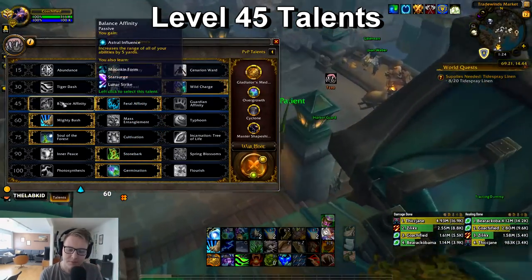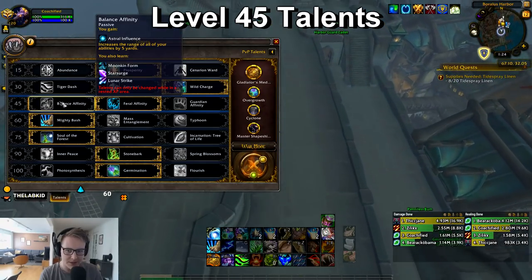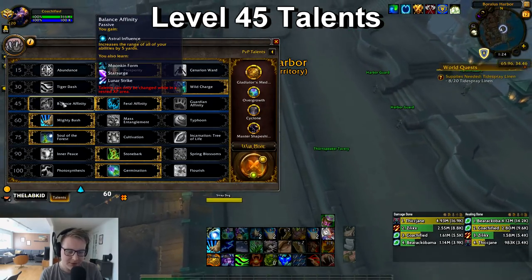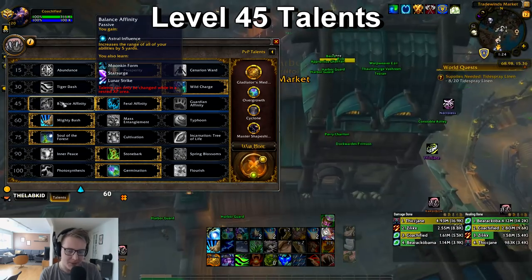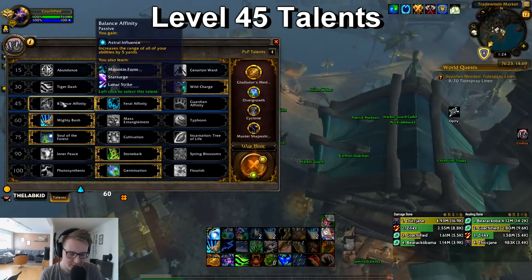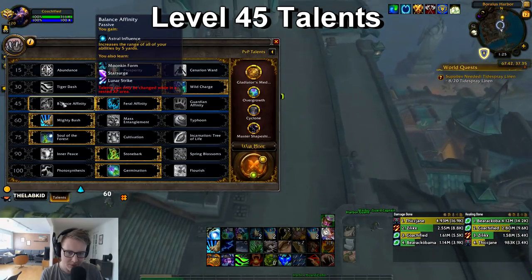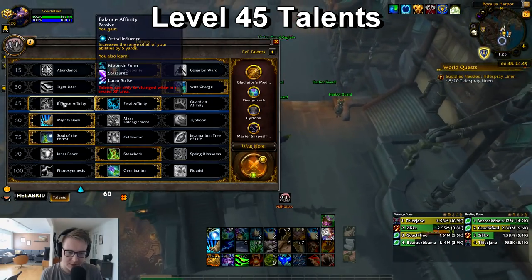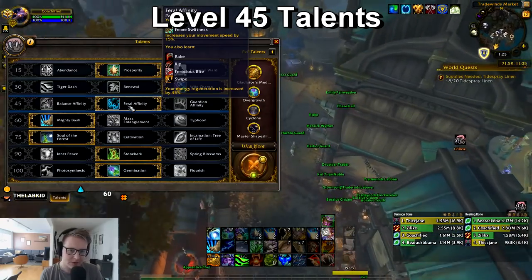The next talent row is Balance Affinity, Feral Affinity, and Guardian Affinity. Balance Affinity does have a use in arena, but not in 2s — this is something you purely use in 3s for the increased range on all your abilities, including Cyclone. If there's a setup where you're pretty much never the target, Balance Affinity is very nice so you have increased range, can sit further back, and go Moonkin form. Against mage teams you can cast Regrowth and Cyclone while being immune to Polymorph.